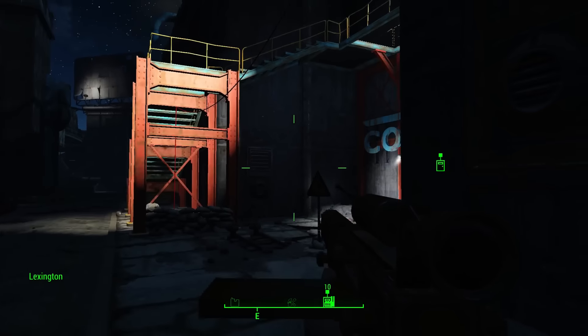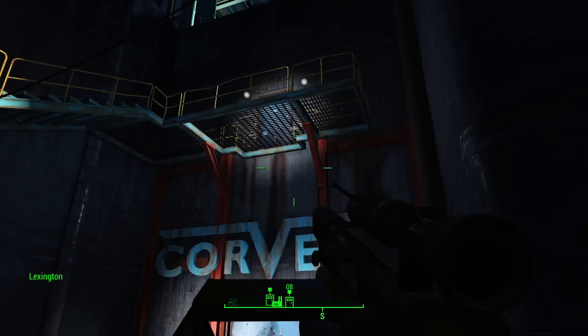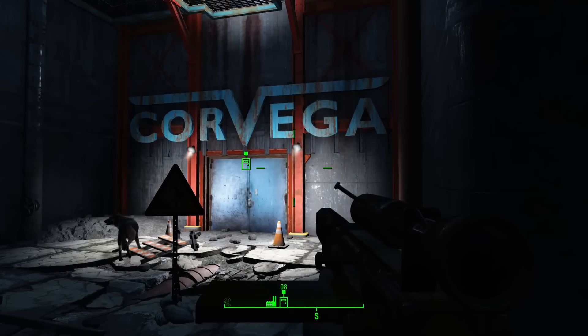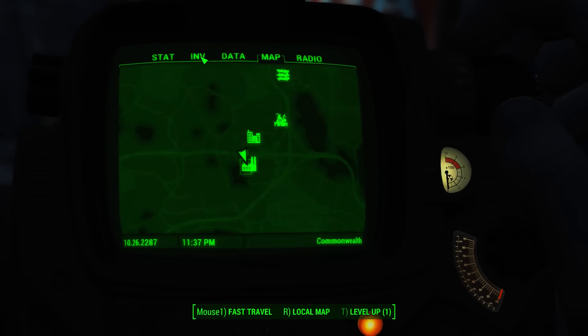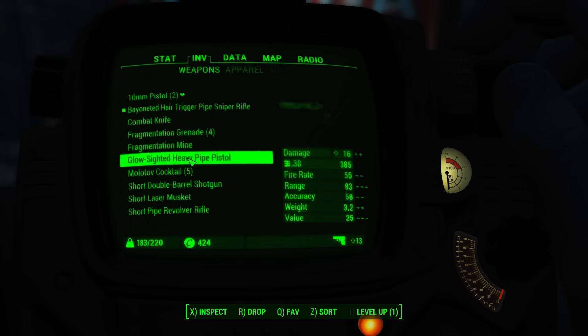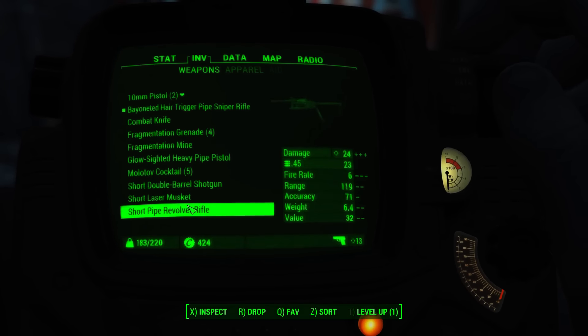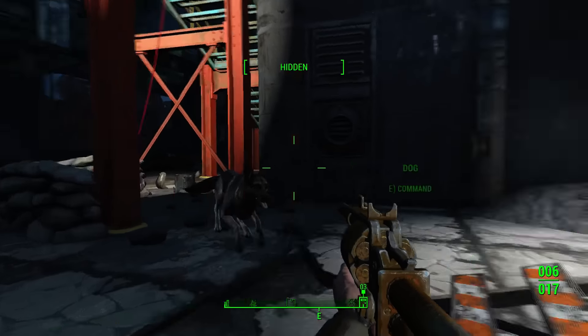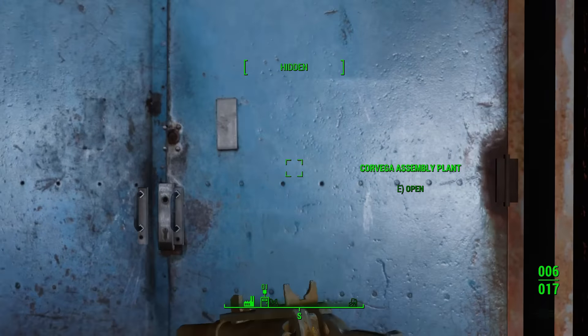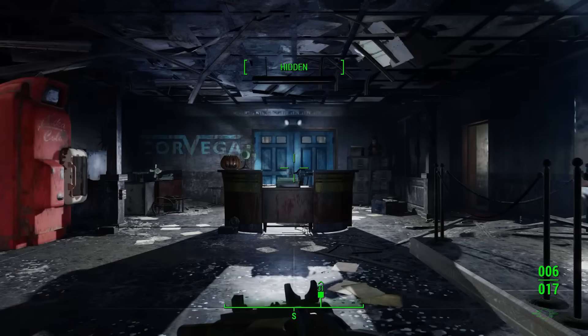Now I need to kill the guys left on the inside, so I'll switch to another weapon. I'll start with this short pipe revolver rifle which does 24 damage - that's not bad. We're going to go into sneaky mode and see if we can clear out the rest of the raiders. That would be great if I could manage to clear this quest.